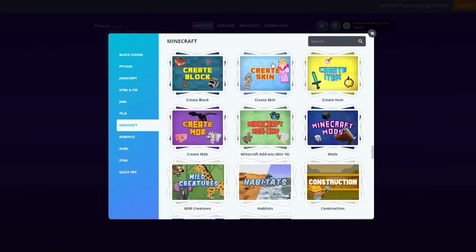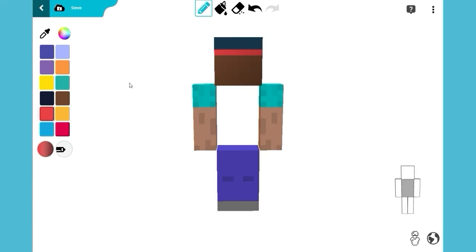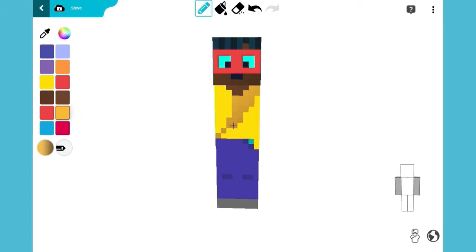Go to Minecraft on the block coding page and search for Steve. Select Steve to move to the next step. We'll choose a different hair color and skin tone for Nia, color in her hair, and then color in all the areas of exposed skin on her head.